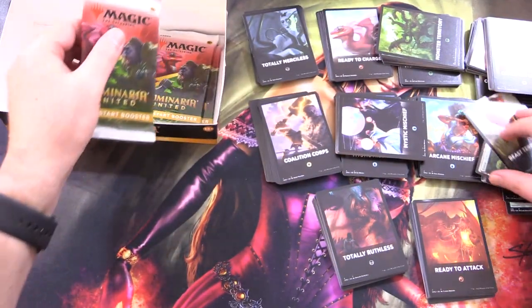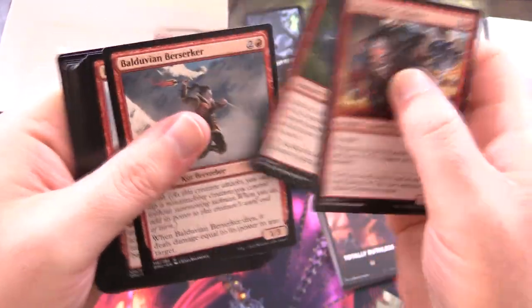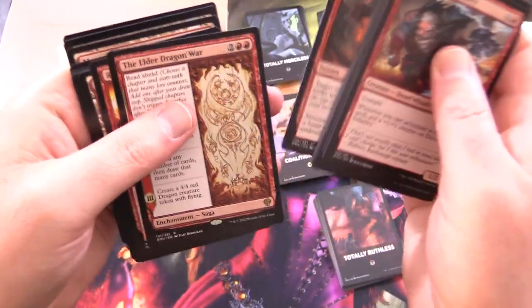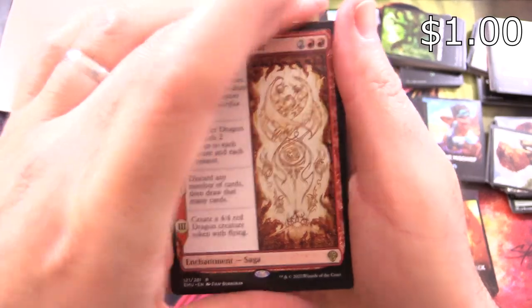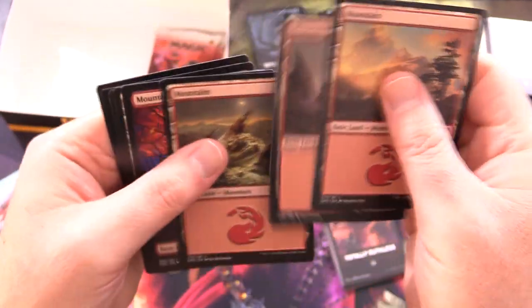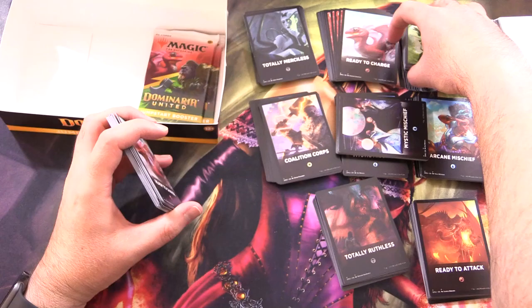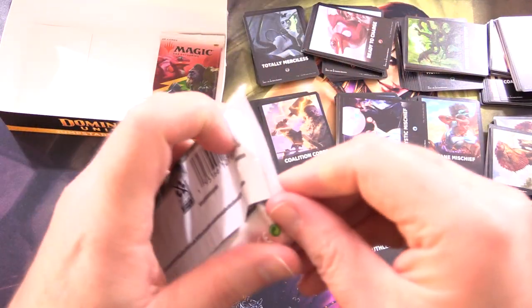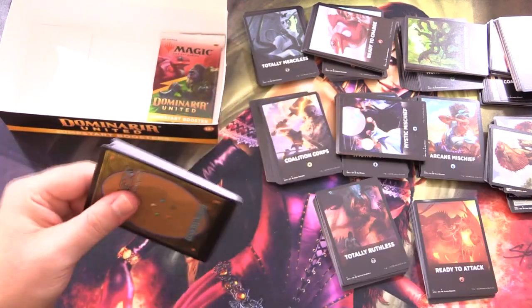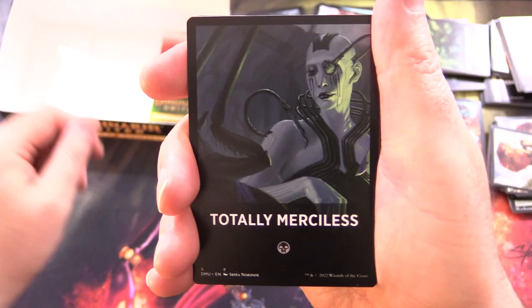Down to three packs — this is actually looking better than I thought. Ready to Charge again — we've got that one. Elder Dragon War and Ragefire Hellkite for the rares, plus basic lands. I think these are a step above the theme boosters, which I always thought were a terrible product. But I'm a little disappointed there are only ten themes and it seems like there aren't any unique cards. Does anyone know if there are special ones? Leave a note in the comments.